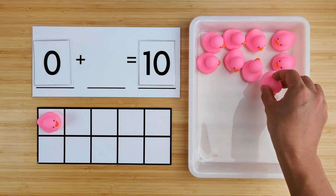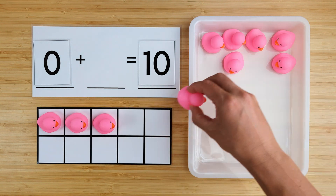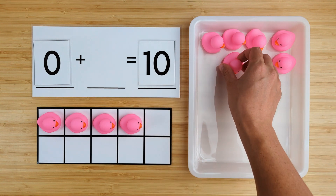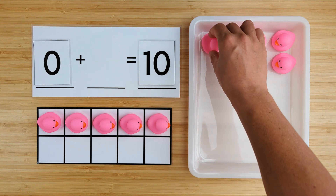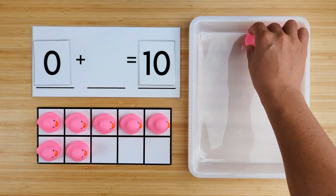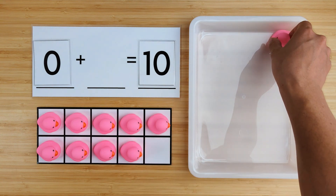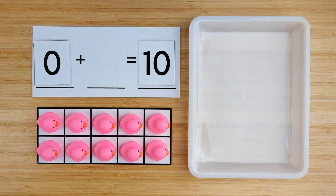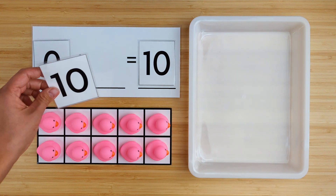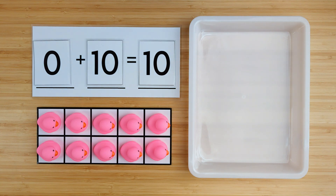Let's find out. One, two, three, four, five, six, seven, eight, nine, ten. There were ten ducks hiding. Zero and ten make ten. Good job. And that was our last one, so we are all done.